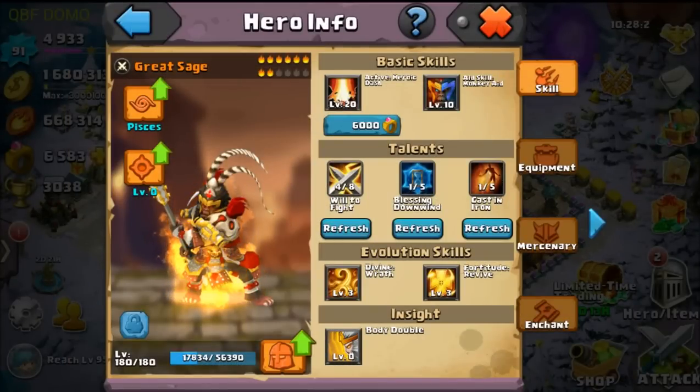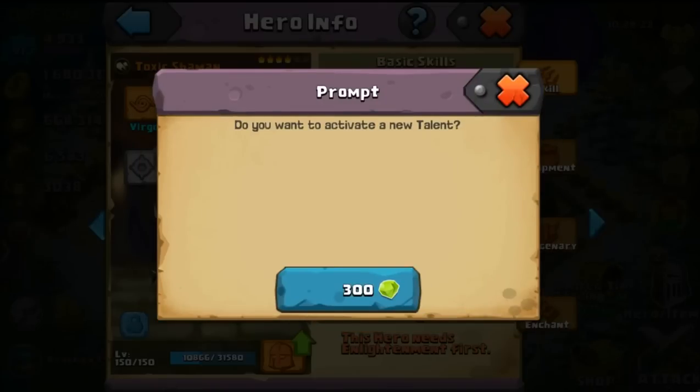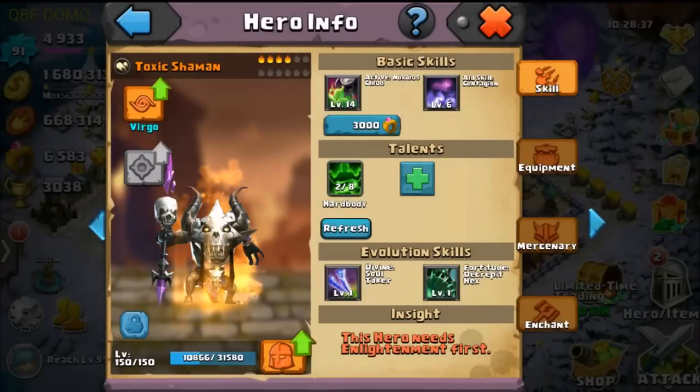Basically right now we have 3 Talents unlocked, and this is all for my Attack Hero, Great Sage. You want to do this for all Attack Heroes — give them Attack Talents. Let's say we go to Toxic Shaman; I haven't unlocked any of his Talents because it is quite costly, but I'll do one just to show you. You activate his new Talent and it gives me Hard Body, which increases the Hero HP. It did give me 2 out of 8, which is lucky for us, but Hard Body is more for a defensive Hero like Landslide or Chiron.